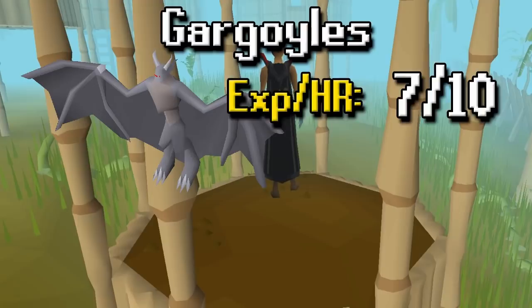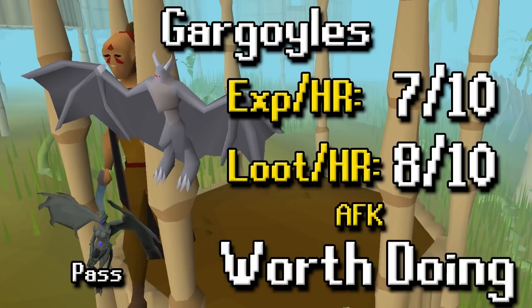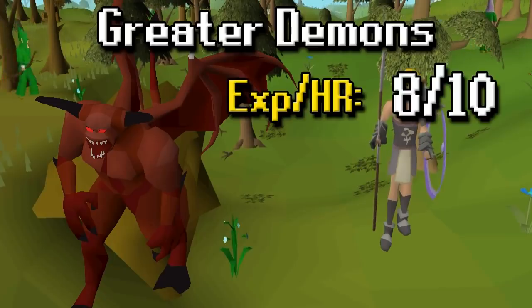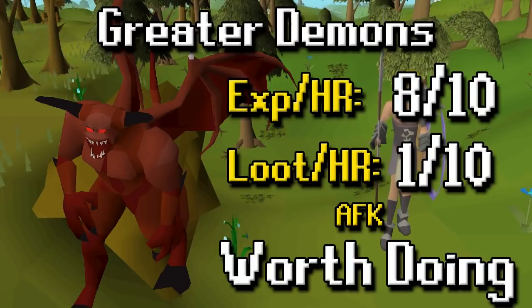Gargoyles' XP per hour is a 7 out of 10 — really good XP — and loot per hour is very good as well at 8 out of 10. It's also AFK if you're killing regular gargoyles. You do have the option to kill the Grotesque Guardians, which in my opinion is not really worth doing, but overall the task as a whole is worth doing. For Greater Demons, XP per hour is an 8 out of 10 — again a task where you can use an Arclight. Loot per hour is a 1 out of 10 though — you're basically getting nothing other than the occasional rune helm. It's an AFK task so in my opinion worth doing for the XP.